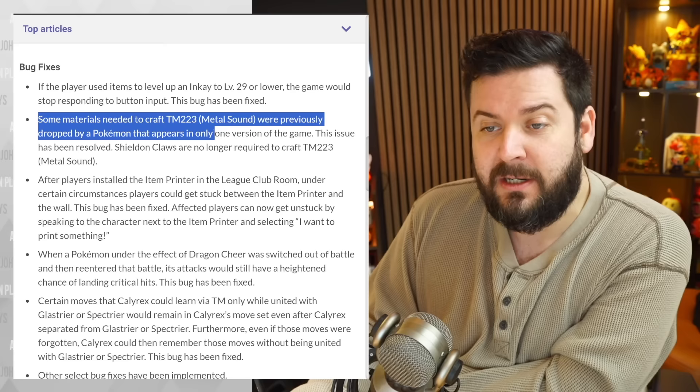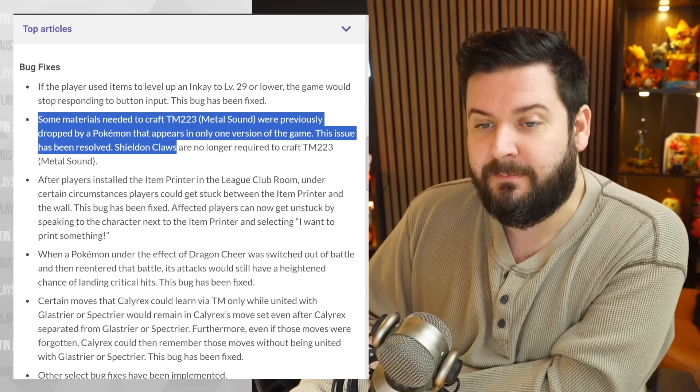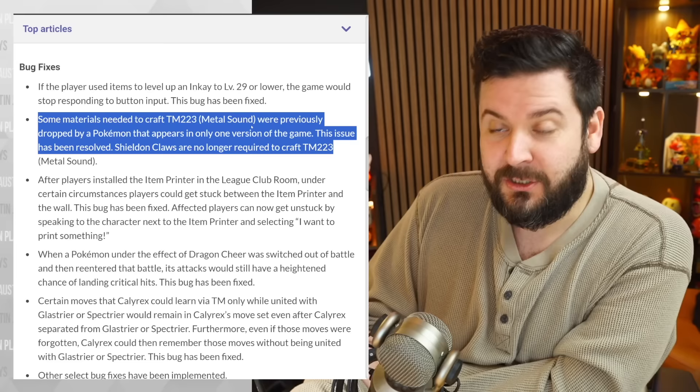Some materials needed to craft TM 223 Metal Sound were previously dropped by a Pokemon that appears in only one version of the game — Sheldon. This issue has been resolved. Sheldon claws are no longer required to craft it.